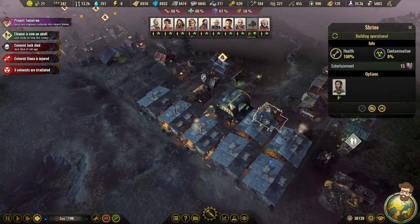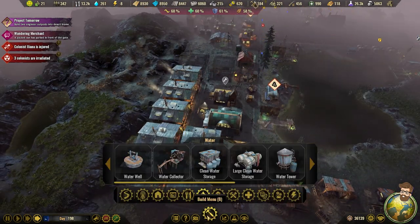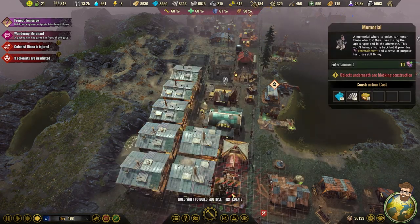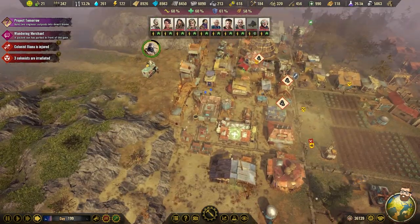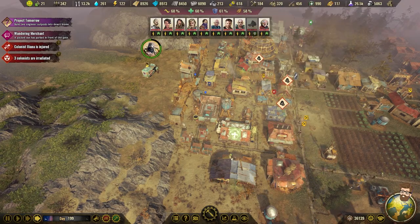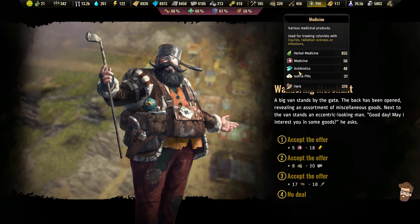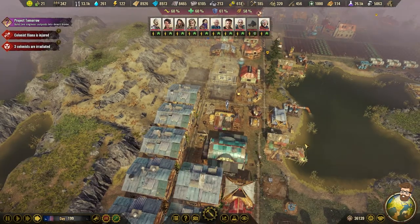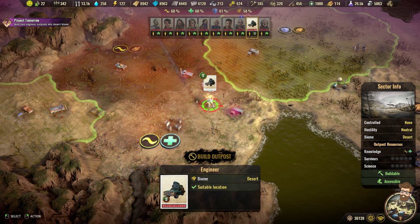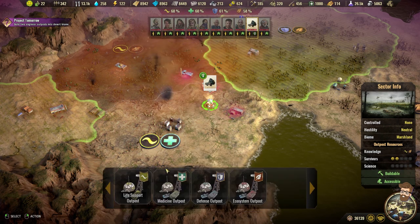I want to put down a shrine here. The wandering merchant has returned — let me put a memorial here. I want this area to have its own stuff going on. I need medicine if I can get it from this guy. I'll take the five medicine. Not what I was hoping — I was kind of open for iodine pills, antibiotic pills, those things. He's on site. This one could do ecosystem, but I'm probably going to go life support because I don't have a life support one.